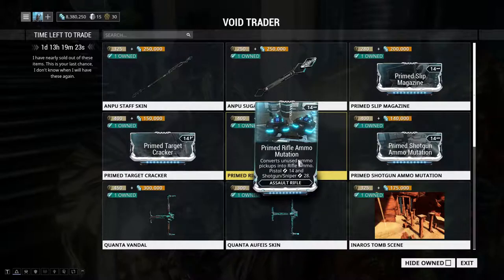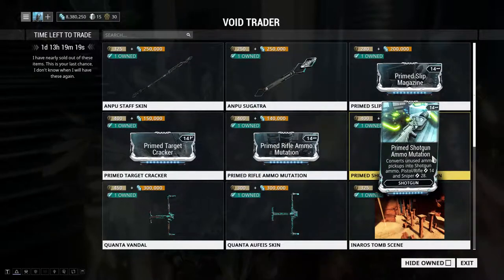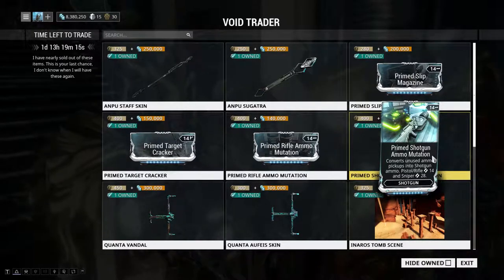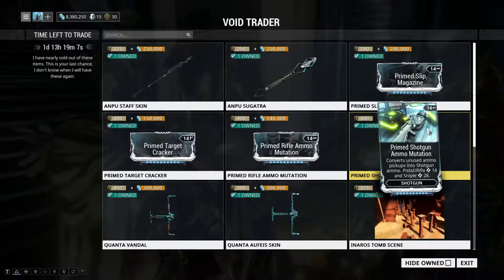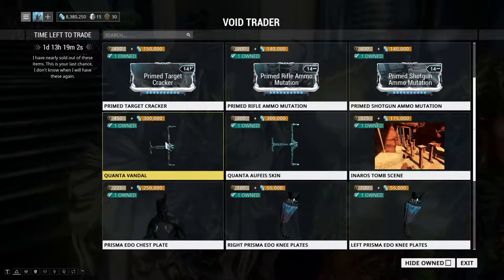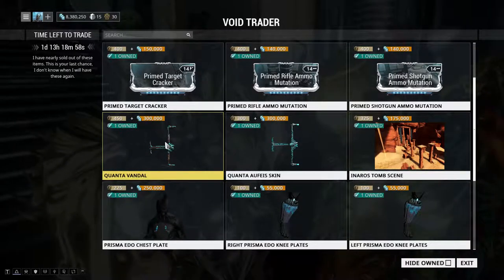I don't really use Prime Rifle Ammo Mutation too much. However, Prime Shotgun Ammo Mutation I do use, just because with the current ammo pool of most shotguns you can go through it very fast — especially with the Tigris I would say. So that one is worth using.